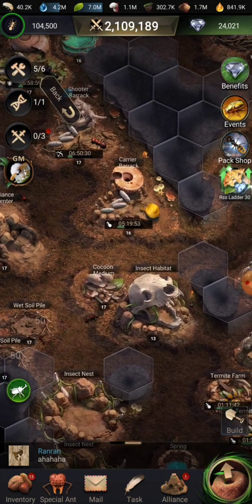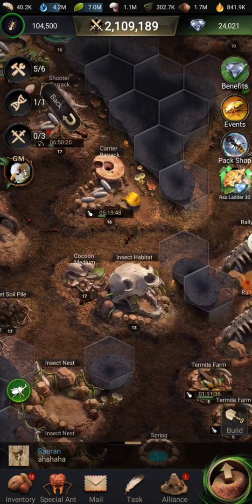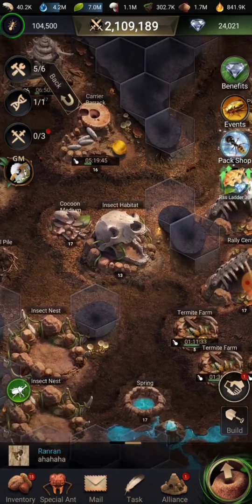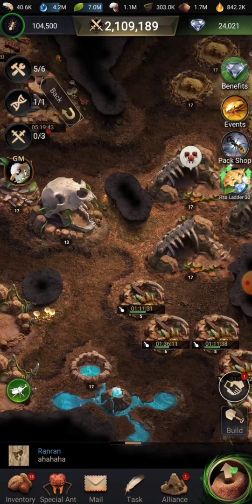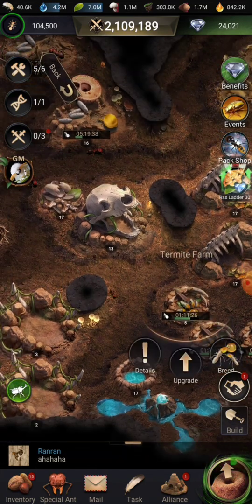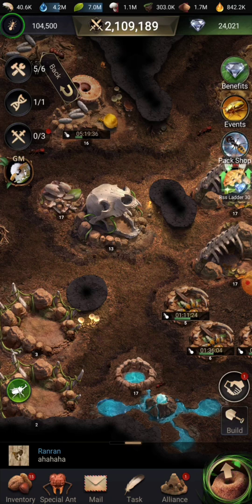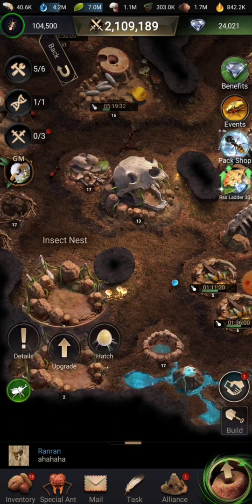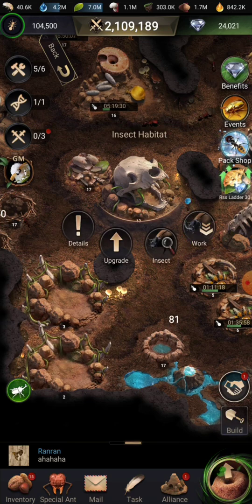To access this feature you're going to have to build the insect habitat, the insect nests, and the termite farms. The termite farms are for fodder, which helps you hatch and level up the insects. The insect nests are for hatching the actual insects — an insect nest is used for stationing and viewing your own insects.